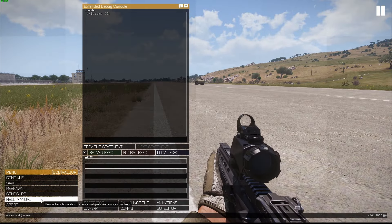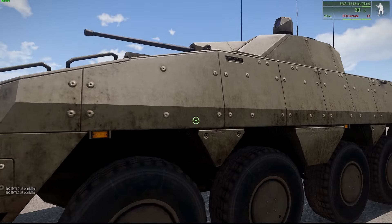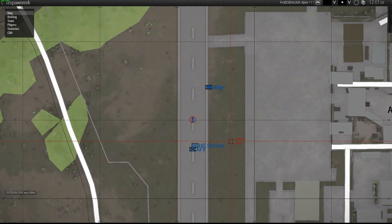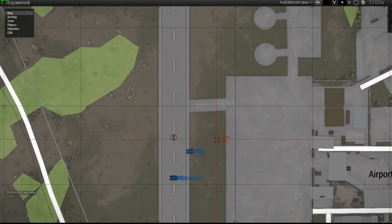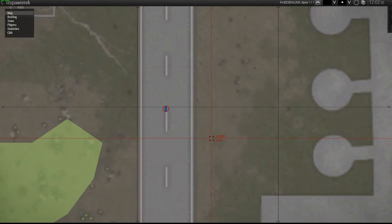I'll respawn again to show you something else — spawning at the AFV. I'm going to get into it and drive it. You'll see that the marker for the AFV has moved, and it will move every 30 seconds to show players where on the map the respawn position is so they can respawn on it after they get taken out. The marker will move after 30 seconds to the position the AFV is in.